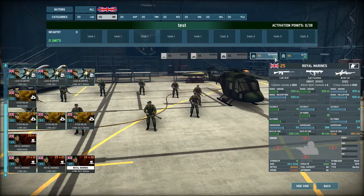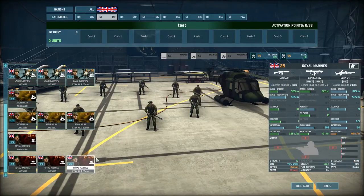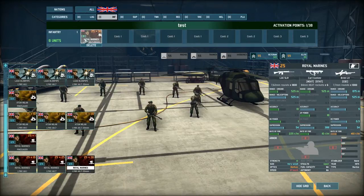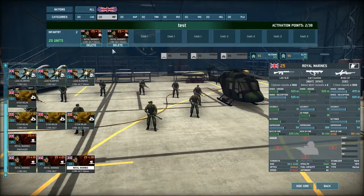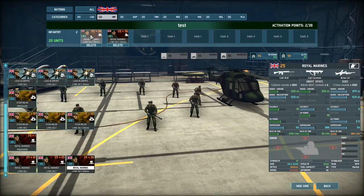Just to clarify: when you start a match, each unit has a limited number of times you can call it in. So if you call in these Royal Marines and this Helicopter Transport and all eight die, that's it — you're not getting any more of that specific card. You can bring multiple stacks of them, but there's a hard cap on that particular unit.